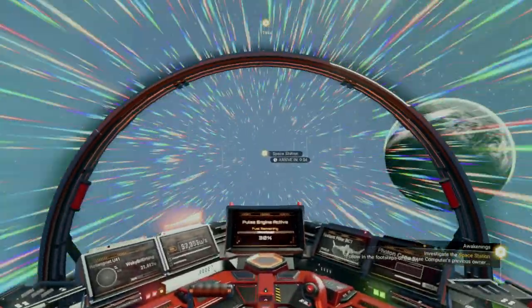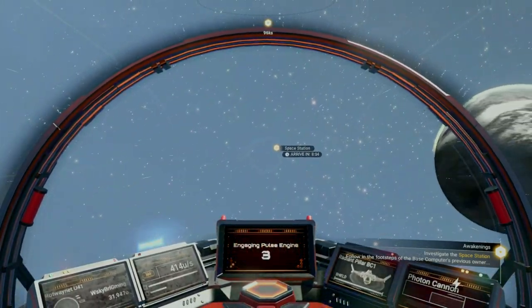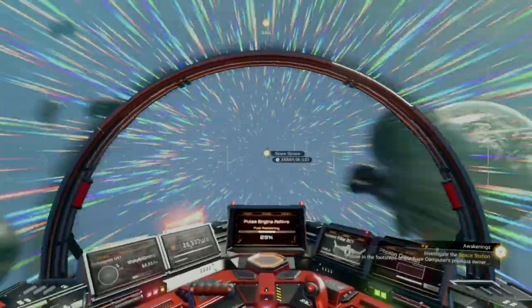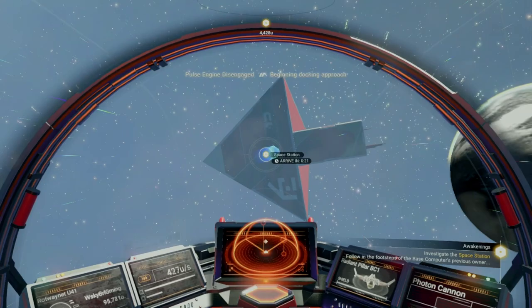We can hold down R1-L1 on PlayStation, or RB-LB on Xbox to activate our pulse drive. If we line up our aiming reticle where we want to go, autopilot kicks in and it'll pull us out when we near our destination.